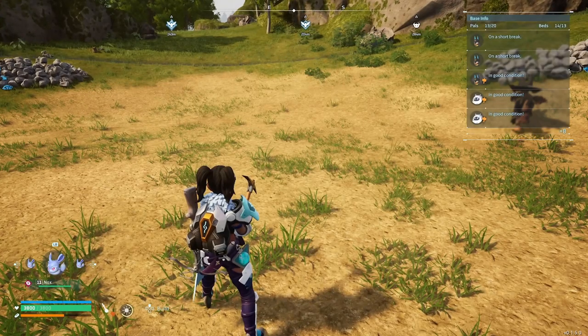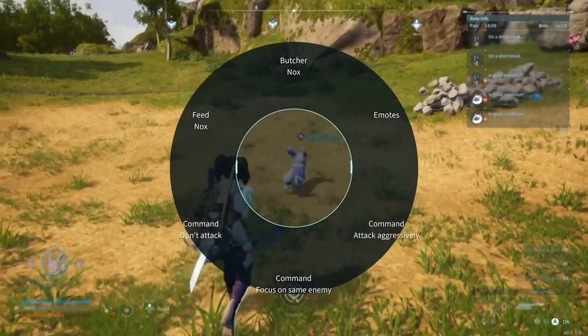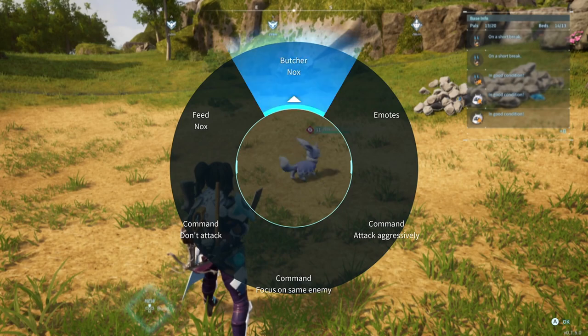Make one of those then throw out one of your Noxes. When you go to the options to command your pal — for us on Xbox it's the right thumbstick — it'll bring up the wheel, and instead of having the option to pet, you'll have the option to butcher.